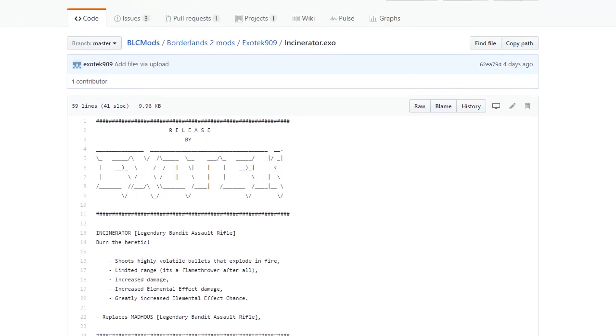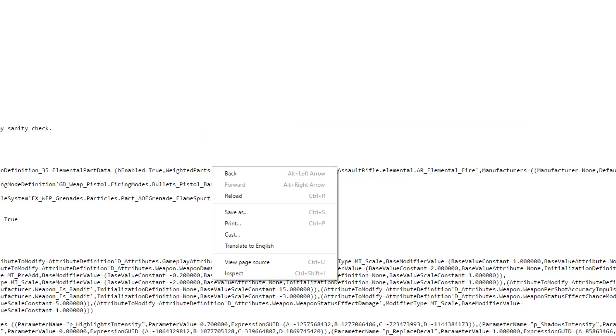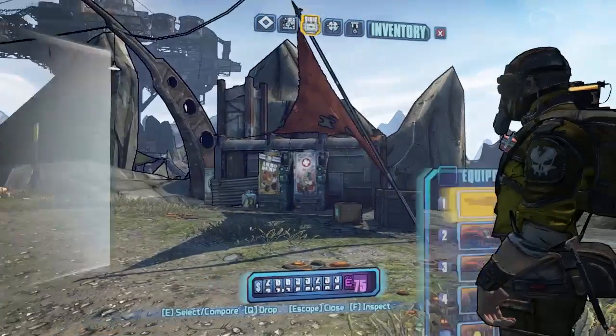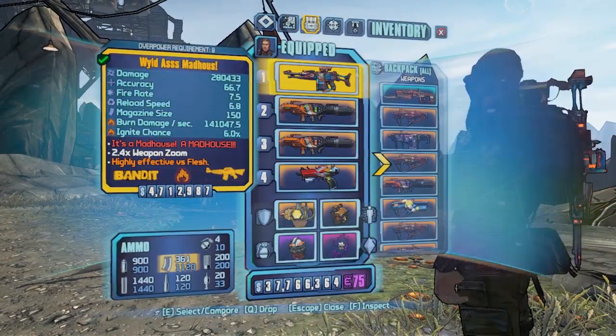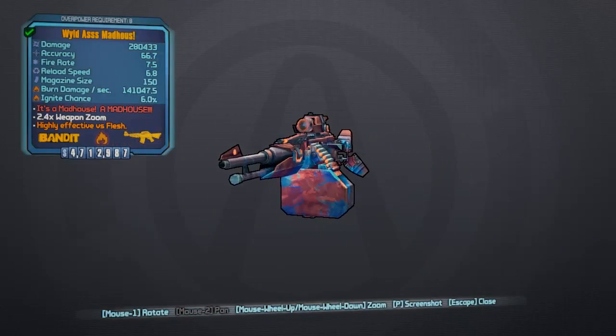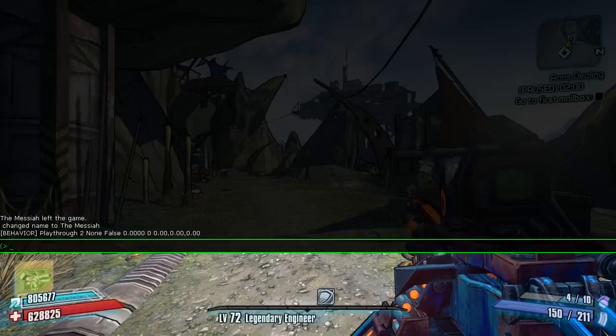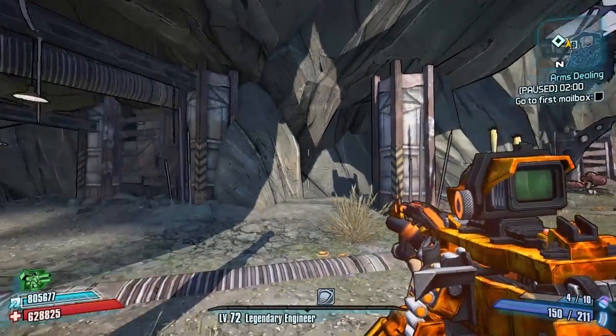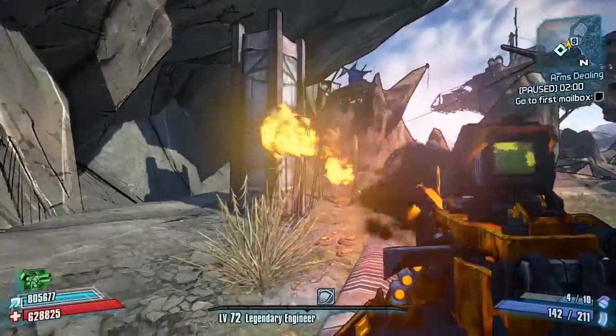Make sure you get this in the fire element before applying it. Then all you have to do is save it as incinerator.txt and go in-game and enable it using the console command. I've got a fire element Madhouse right here, and we're going to open the console commands and execute incinerator.txt — that will change it over.